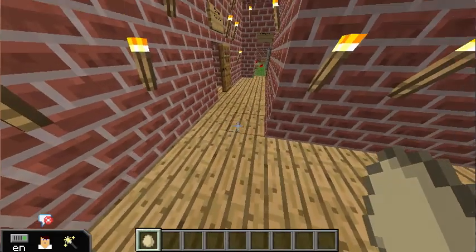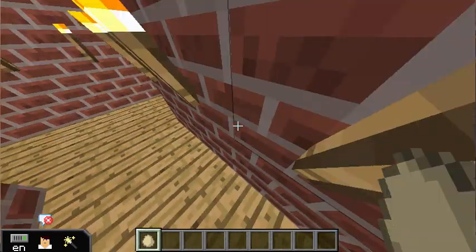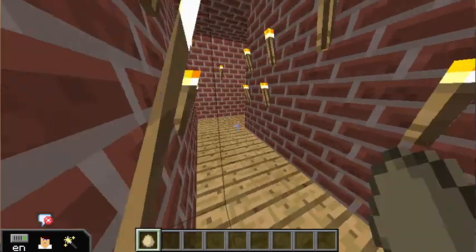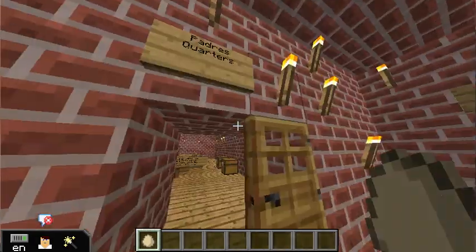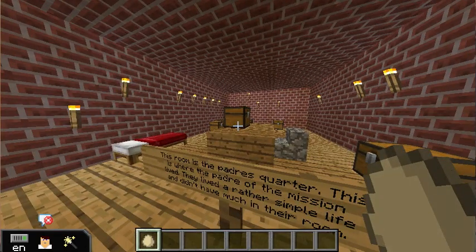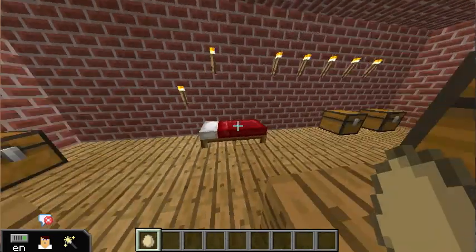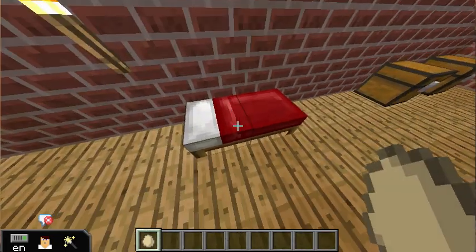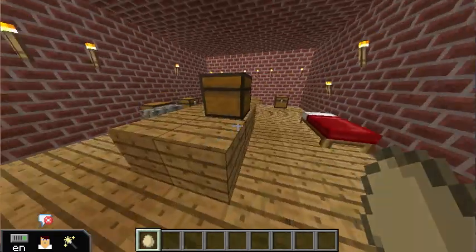Now we are in the convento. This is where the rooms of the mission were. Now we're going to go into the Padres' quarters. This is where the Padres lived. They lived a very simple life and they didn't have much in their room. The stuff they had in their room were beds, a desk, and some books.